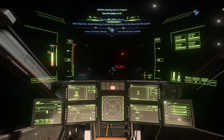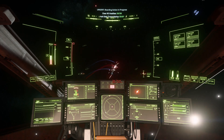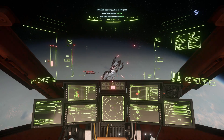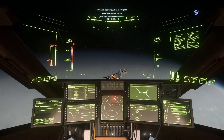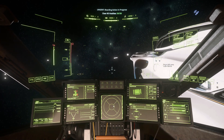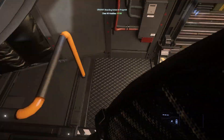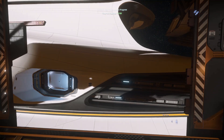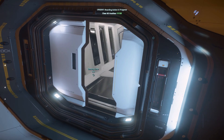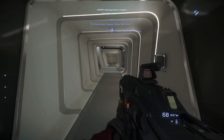When you arrive on scene, you're most likely going to have to fight a couple of pirate ships — nothing that you can't handle. Pull up next to the 890 Jump's docking collar, enter 0G, board the 890 Jump, and then proceed to kill all the bad guys inside.